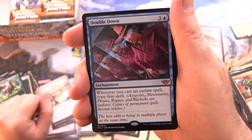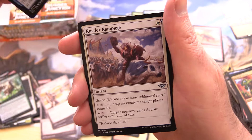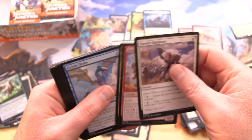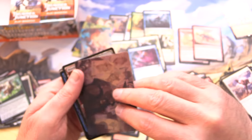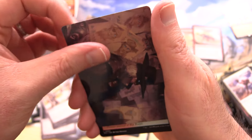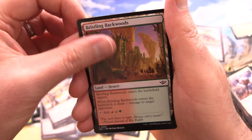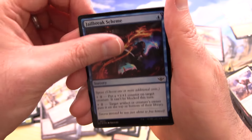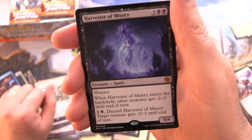Outlaw spells — Assassins, Mercenaries, Pirates, Rogues, and Warlocks are Outlaws apparently. We did get a Mythic there. Lazav, Familiar Stranger for the art card — very cool, looks like there's a whole bunch of wanted posters on the board behind him. We've got a Backwards Foil Jailbreak Scheme and Fell the Mighty, along with another Mythic — Harvester of Misery.